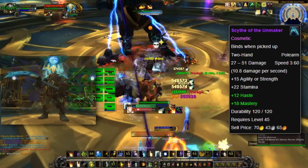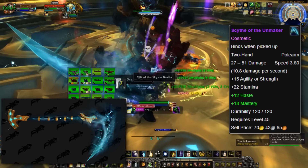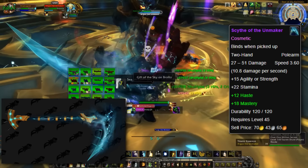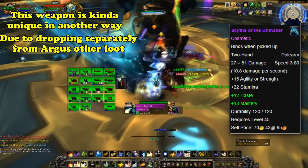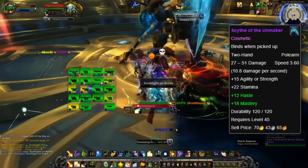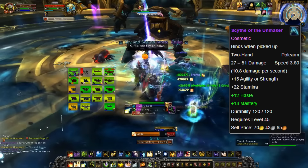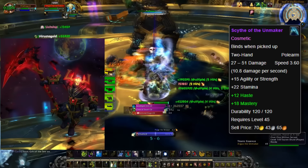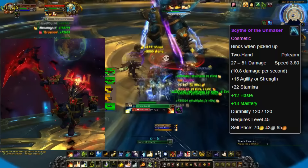Up next, we have the Scythe of the Unmaker. This polearm is a cosmetic-only item that drops from Argus the Unmaker in Antorus, the Burning Throne. Since it's a polearm, it can only drop for Death Knights, Druids, Evokers, Hunters, Monks, Paladins, and Warriors. While only a cosmetic item, it has a very cool appearance — who doesn't want to wield the weapon of the Titan of Death? There's a blue-tinted version that drops in any difficulty of the raid in Legion, but in Mythic a red-tinted version can also drop. This weapon is unique in that it drops separately from Argus's other loot and will automatically appear in the player's inventory, so be sure you have bag space if you want to farm this Scythe. Presumably this Scythe was made cosmetic-only because players already had their own weapons in the form of artifacts. Killing a Titan itself is a pretty big deal, but getting this weapon is pretty sweet as well, especially when it's as cool as the Scythe of the Unmaker.